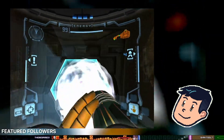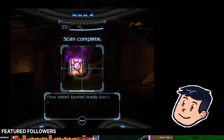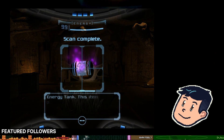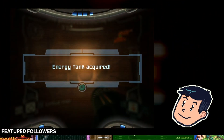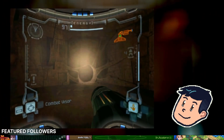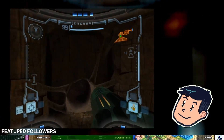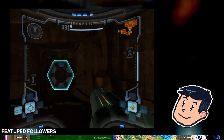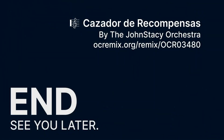I'm guessing that's our reserve tank — there's a small tunnel back there. I can see an energy tank. Wouldn't it be great to have the Morph Ball now? Unfortunately we don't, so no going that way.